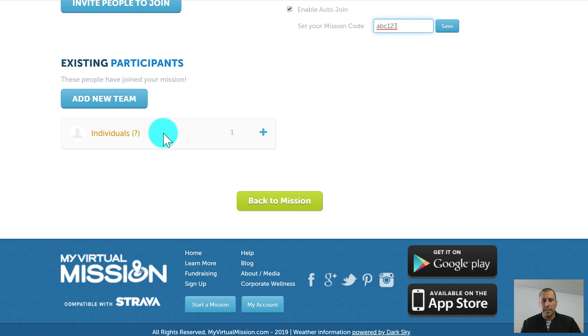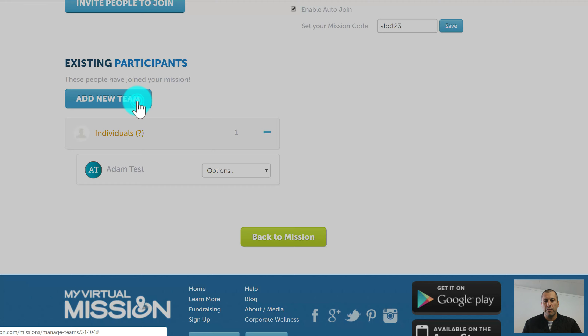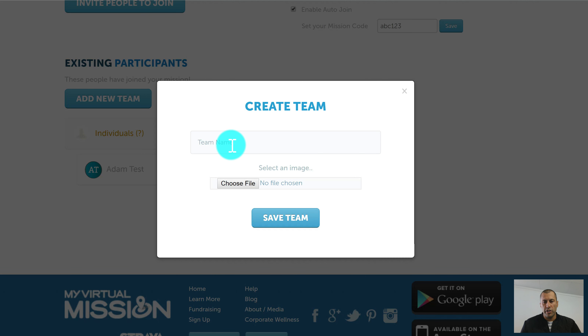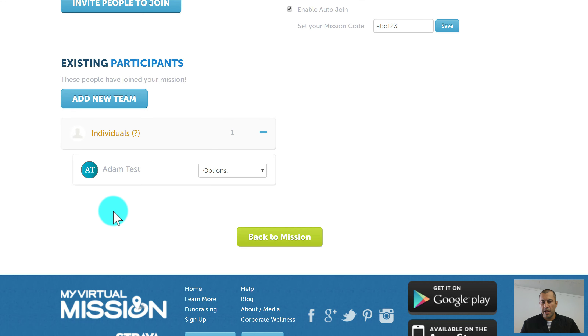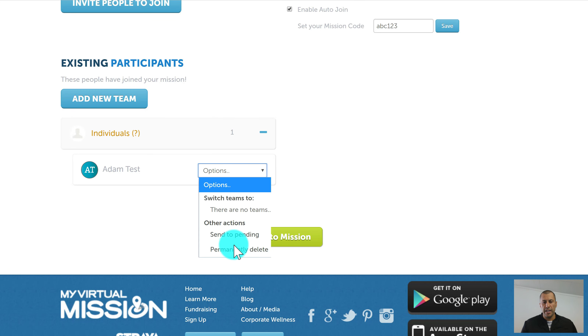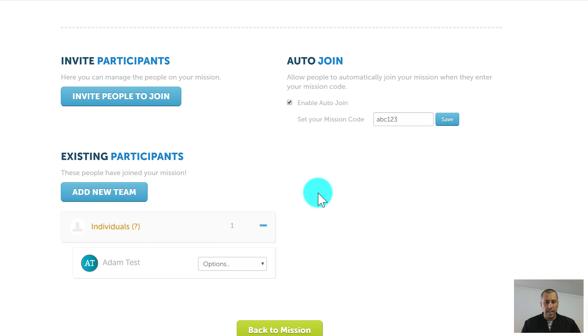Currently the only person on this mission is myself. If you want to create teams — and remember you can have teams for both Each-to-Complete and All for One missions — click Add New Team, give it a name, choose a picture, and that will create the team. All your teams appear in this area, and you can move people in and out of teams using the dropdown next to their name.